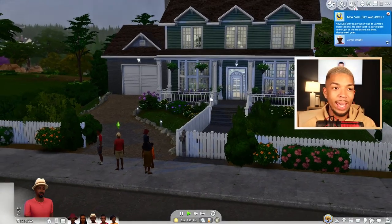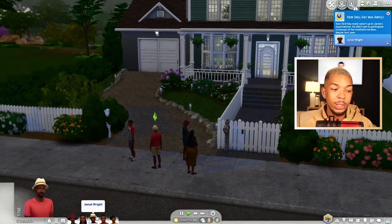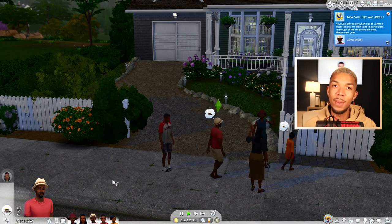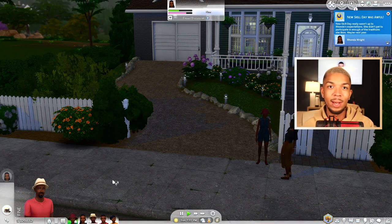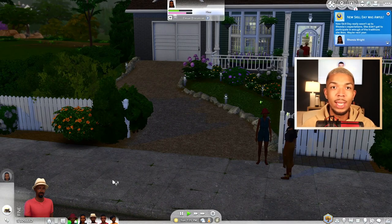Okay everybody, so we are here in the game. It is a gloomy day in Newcrest. I am playing with the Wright family, a family made specifically by Ocean Sims here on YouTube. She made this family and it's been showcased by the Sims social media accounts — it's also in your launcher at the beginning.